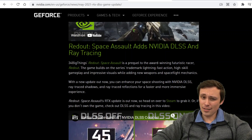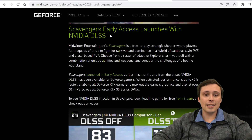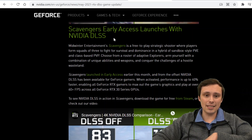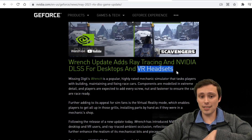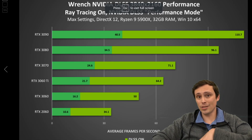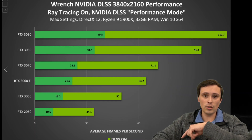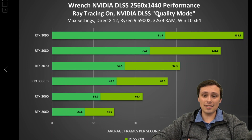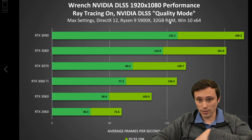We've got Redout: Space Assault adding NVIDIA DLSS and ray tracing — so not just DLSS on that one. Scavengers Early Access is launching with NVIDIA DLSS, though no performance graph on that one. We're also getting Wrench update adding ray tracing and NVIDIA DLSS for desktops and VR headsets — another VR title. This one actually gives us three performance graphs: at 4K with DLSS set to performance mode and ray tracing on, at 1440p with DLSS set to quality mode with ray tracing on, and at 1080p with DLSS on quality mode.